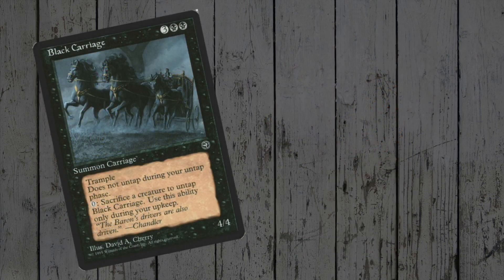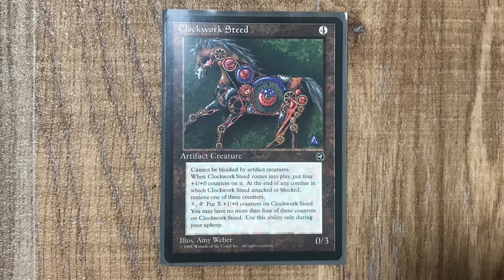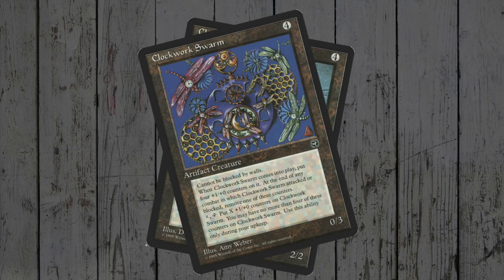Homelands, the set derided by many players, brought us a few more equine friends! Black Carriage, Dwarven Pony, and Clockwork Steed — part of a really nice looking, but ultimately rubbish cycle of artifact creatures!